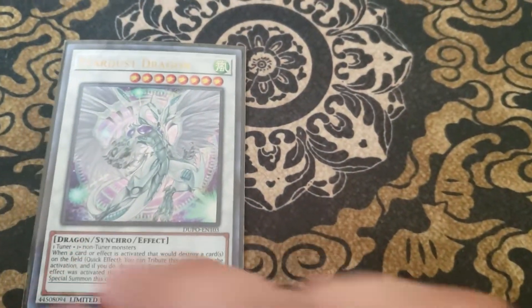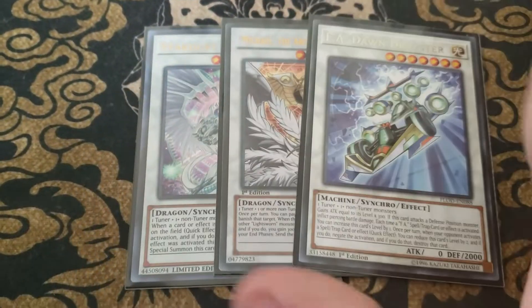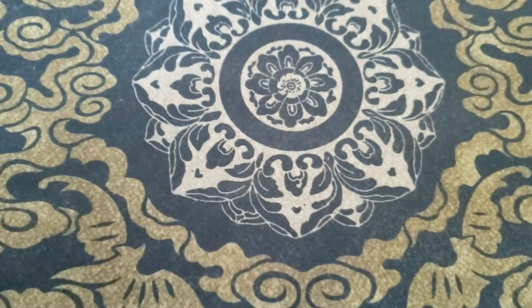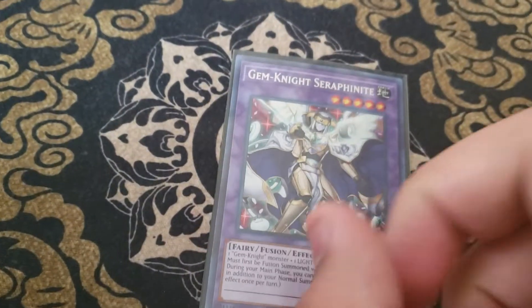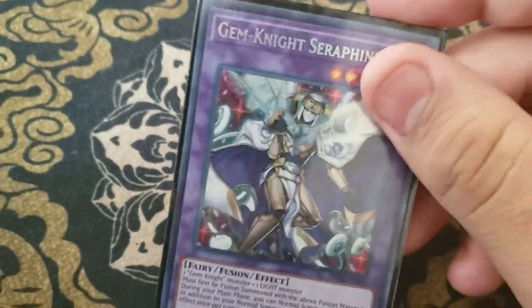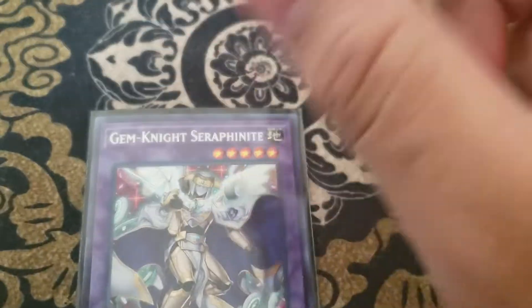The Synchro lineup hasn't changed — we're still playing Stardust Dragon, Michael, and Dondragster, and that will stay as is. I think the only thing that will change is probably the XYZ lineup once we get the Shadal cards. For the last card in the extra deck, we are playing one Seraphinite. Seraphinite allows for extra normal summons, letting you go into your extra extenders and everything. To demonstrate that, I will do a combo right now.